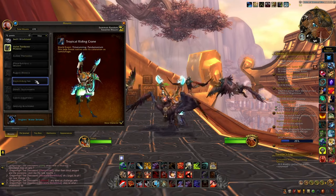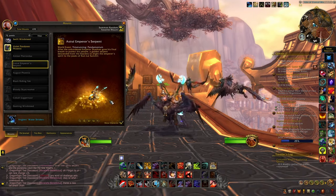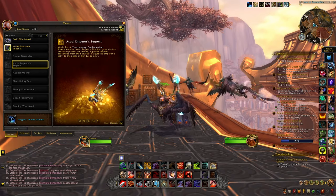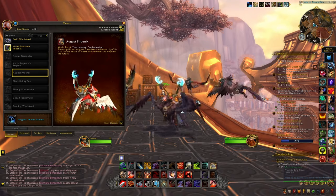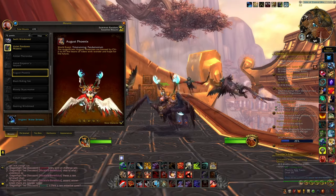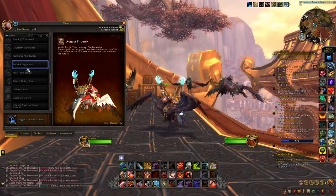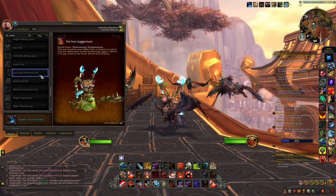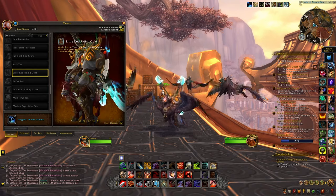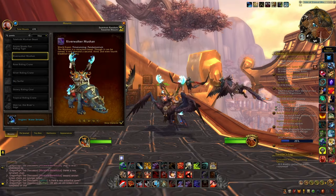So overall I would say most of them are really just recolors and nothing too special — just mounts that you can add to your collection pretty easily — but there are a few that are really interesting. Especially I would say the Astral Emperor's Serpent is definitely gonna be one of my favorites from this event. The August Phoenix as well, and I think everyone who missed the original challenge mode event will be very happy to get this version instead, which I think looks one of the best among the five. I'm also pretty happy with the different Juggernaut mounts, the little goat because it's gonna be a very funny mount, and finally I'm really happy with the different Mushan mounts and especially the River Walker one.